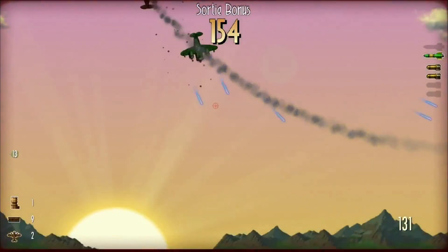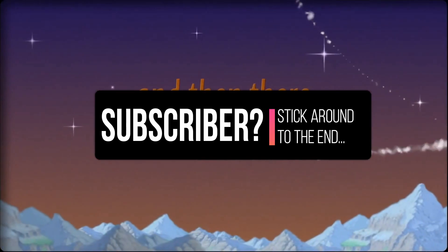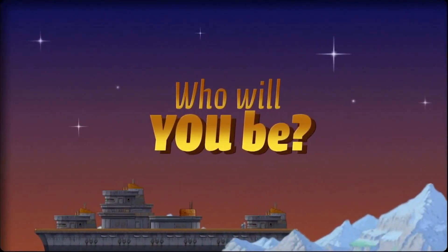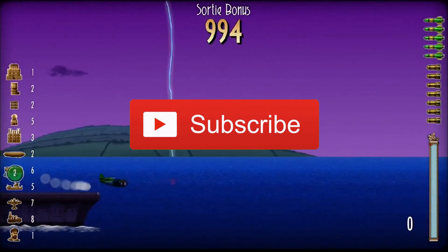Rogue Aces is a great game for a quick blast or a full-on campaign run. The planes use far more complex physics than at first meets the eye and there's plenty here to keep you engaged. There aren't a great deal of this type of game on the Nintendo Switch, so is this an ace in the hole or will it just fold? Let's find out.